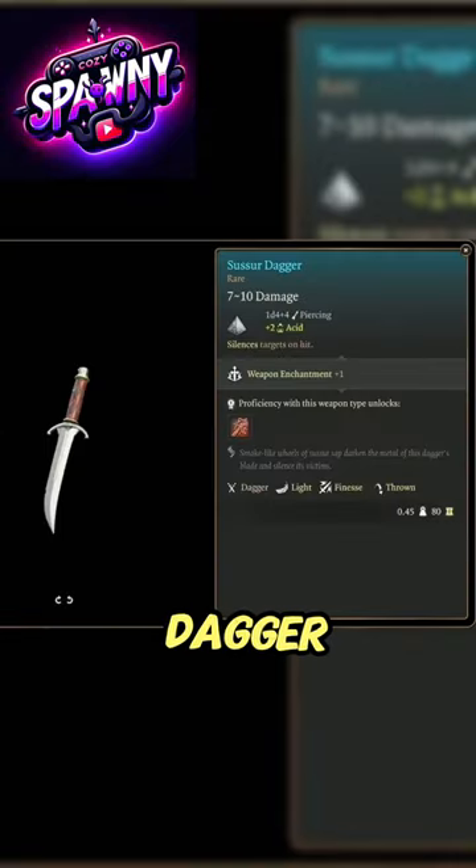3. Susser Dagger. Found after completing the Forge-A-Master Weapon quest.